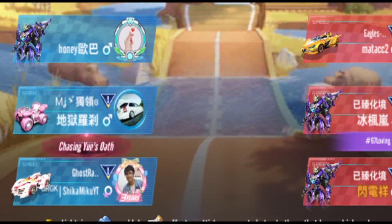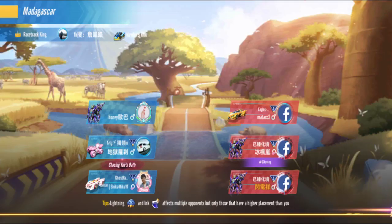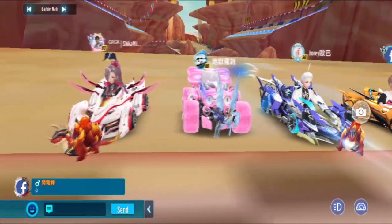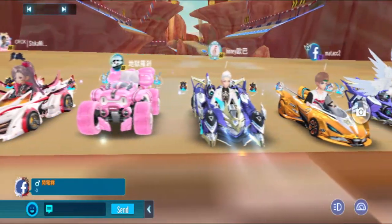Of course there are more T-cars in item mode than in speed mode. In speed mode you mostly see ISO cars, but in item mode there are mostly T-cars - the really pay-to-win stuff is in item mode.